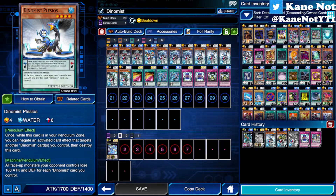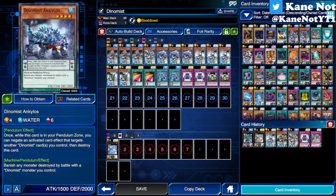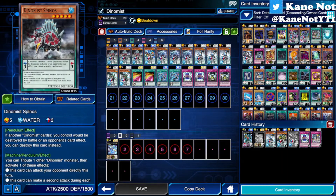They have very great amazing effects overall. First, they have a pendulum scale of 3 and 6, whereas all their monsters are level 4s and level 5s. Meaning if you draw into a scale of 3 and 6 with other monsters in hand, you could essentially just pendulum summon those monsters that turn without fearing you might draw into something 1 level lower or 1 level higher.